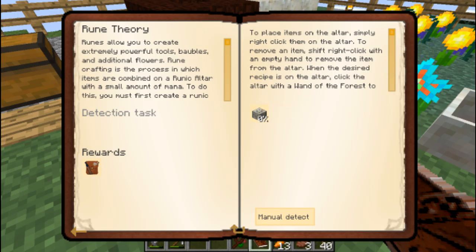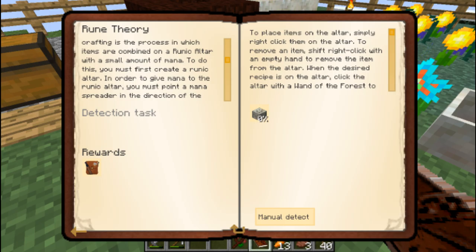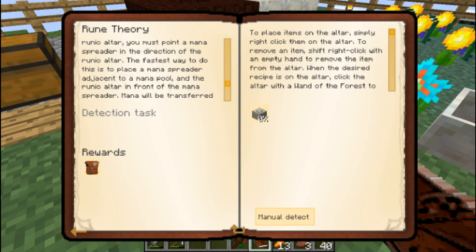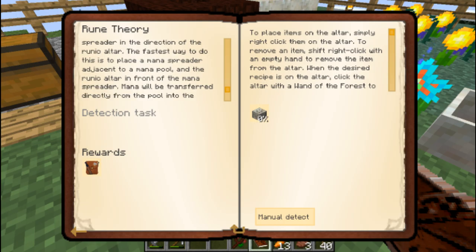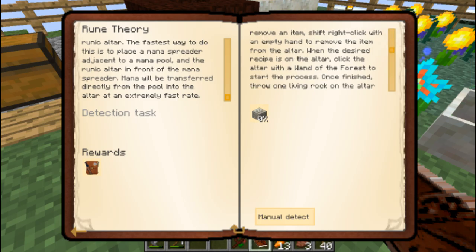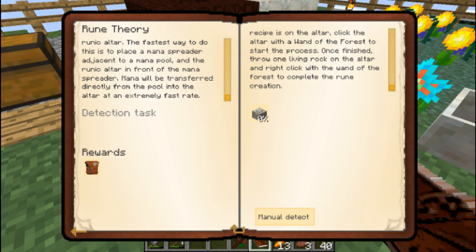Runes allow you to create extremely powerful tools, baubles, and additional flowers. Rune crafting is the process in which items are combined on a runic altar with a small amount of mana. To do this, you must first create a runic altar. In order to give mana to the runic altar, you must point a mana spreader in the direction of the runic altar. The fastest way is to place a mana spreader adjacent to a mana pool with the runic altar in front of the spreader — mana will be transferred at an extremely fast rate. To place items on the altar, simply right-click them on. Shift-right-click with an empty hand to remove them. When the desired recipe is on the altar, click with a Wand of the Forest to start the process. Once finished, throw one living rock onto the altar. All this stuff that I needed explained — remember how hard that was in Botania?